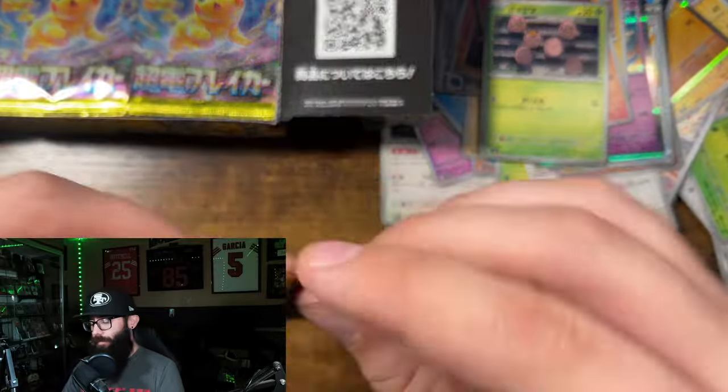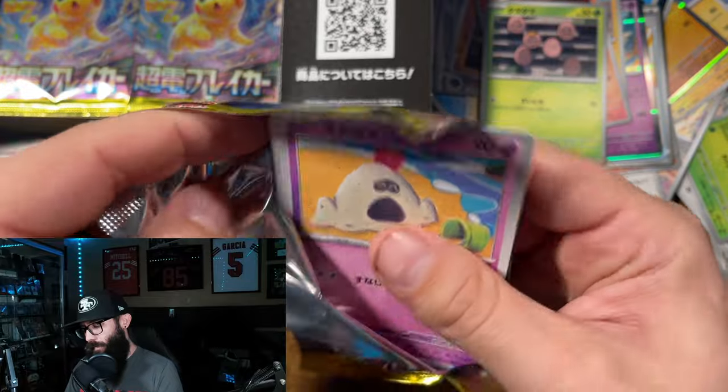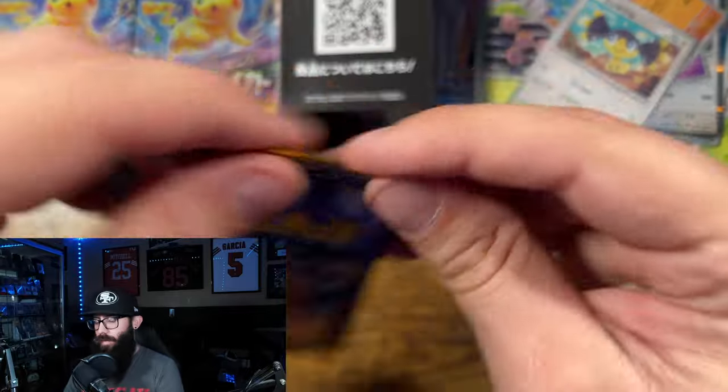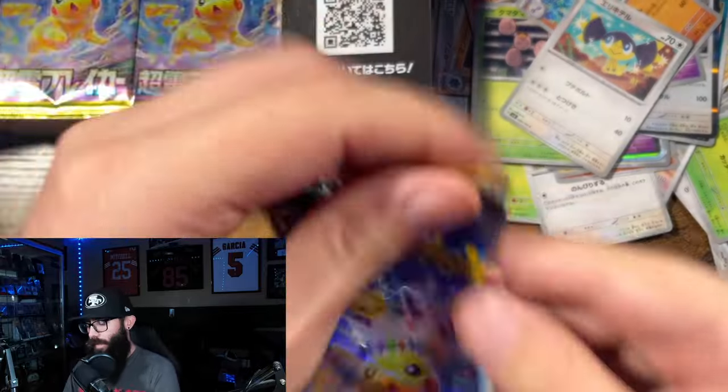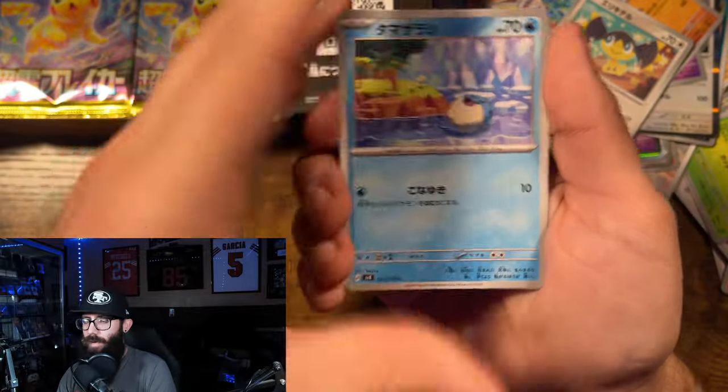Togekiss. Sandcastle. Terrapagos holo. I think you gotta rip them hard — I think that's the secret. You rip them hard and they go.